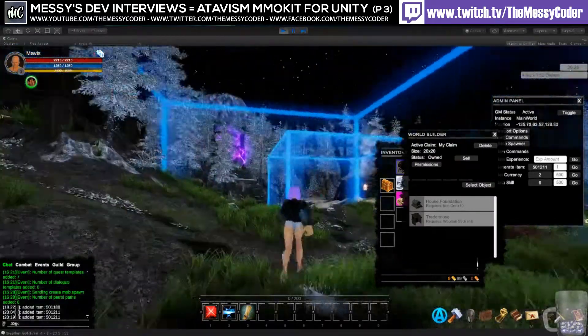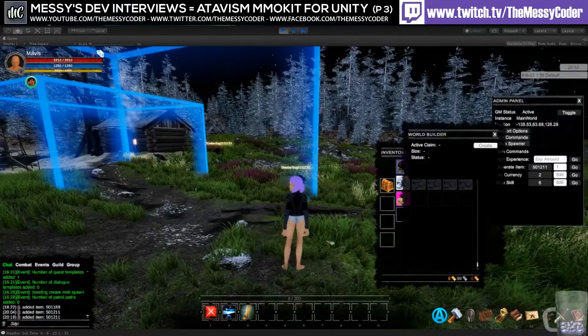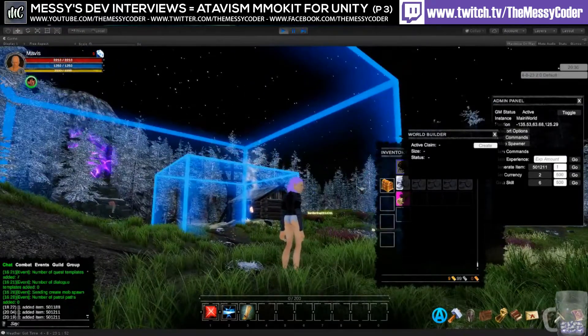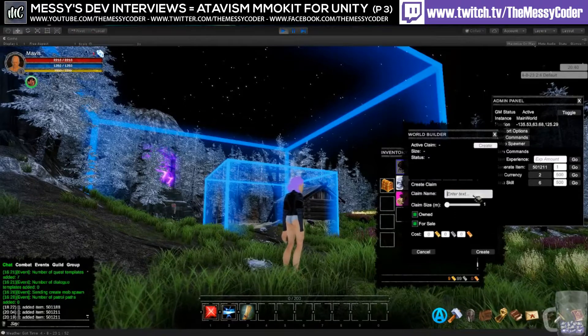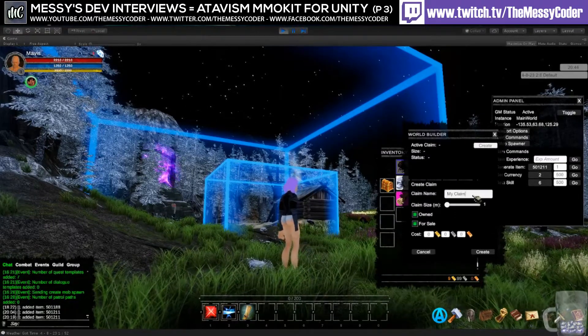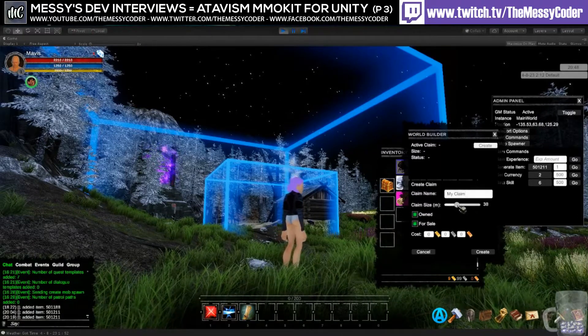If you scroll out a bit you'll see that the bigger box has appeared. You are the owner of the bigger box — that's your claim. As an admin, you can create new claims during runtime.